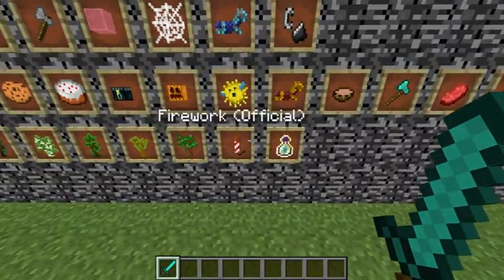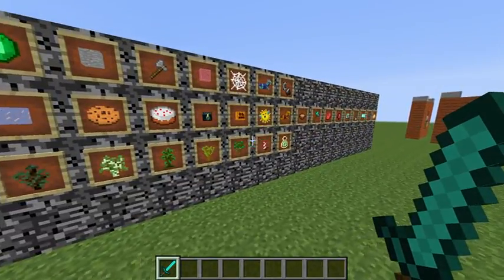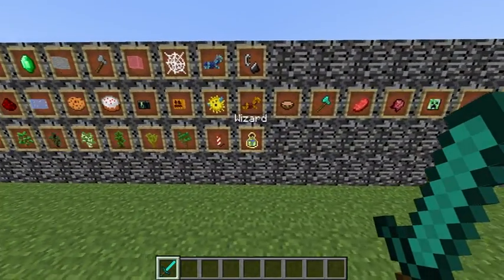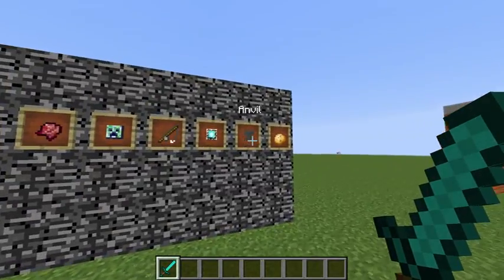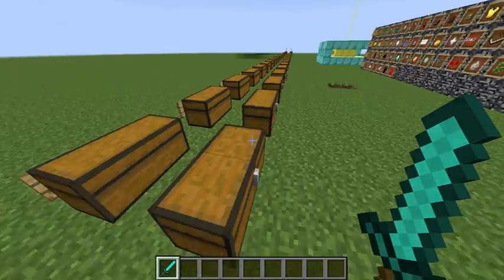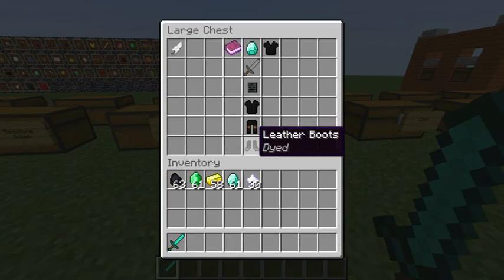The new classes coming out include Wizard, Firework, Flint and Steel, Horse Official, Anvil, and Potato — those are the classes coming out for SuperCraftBros and I'm pretty excited.